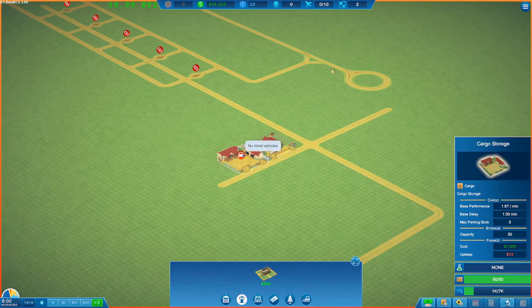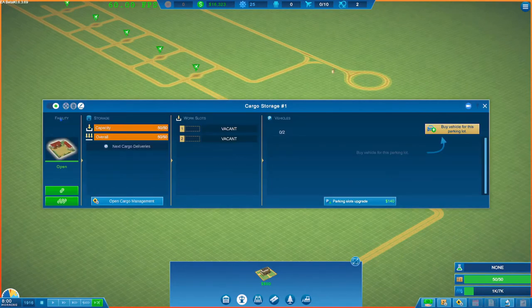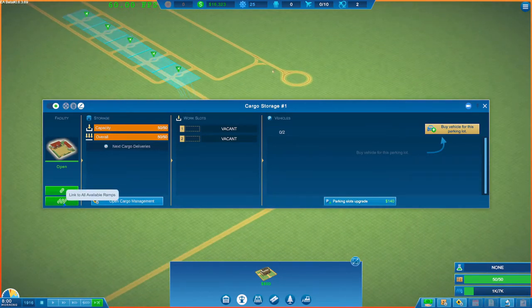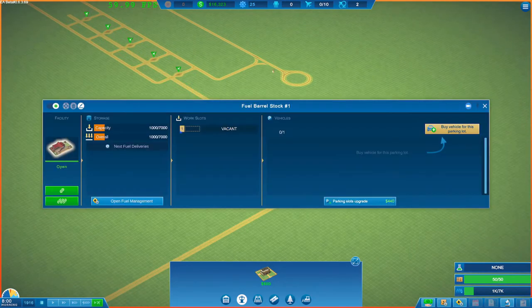Now we need to set these up so that they're able to service each of the ramps. There's a few long ways of doing it, but there's a very handy button here which is 'link to all available ramps' — so we'll go ahead and do that. We'll do the same with our fuel barrel stock.